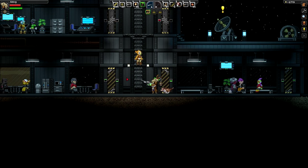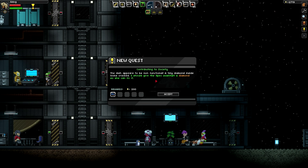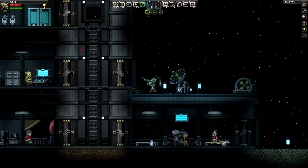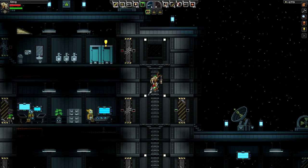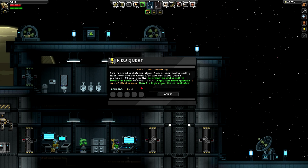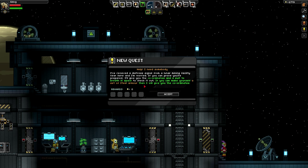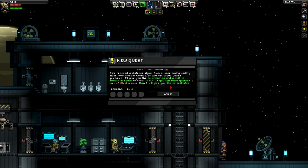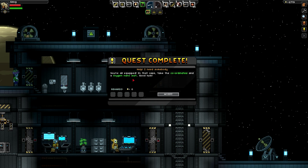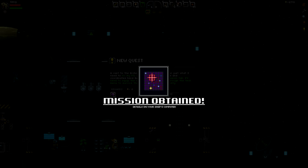There's a quest on that radar - let's go up there. 'My dish appears to be non-functional, a timing diamond inside looks cracked - it should give me an apex scientist a diamond so she can fix it.' So I need to get a diamond - I'll have to do some mining. 'I've received a distress signal from a lunar miner mining facility near here - if you can prove you're prepared I'll give you coordinates and a suit to breathe in space.'